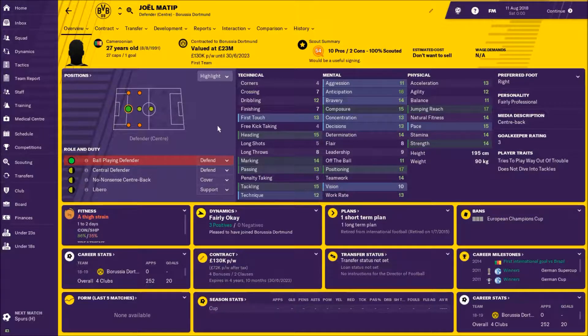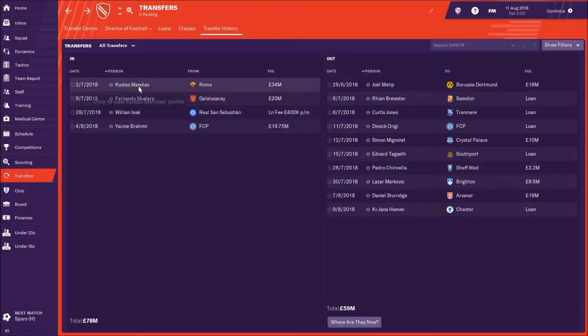I felt we needed better options, but to have better options we needed to sell players first. The reason we sold Joel Matip is so we could get a little bit of money to sign somebody of a better calibre. He's gone to Prussia Dortmund — hopefully he'll do well there.